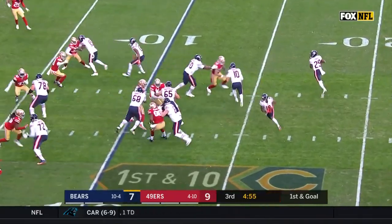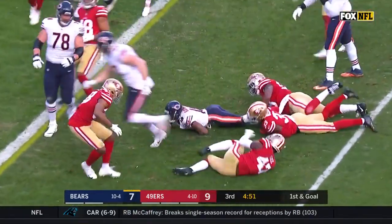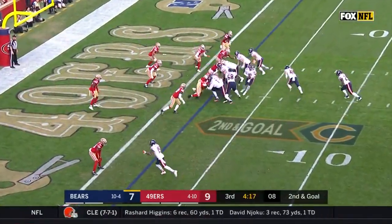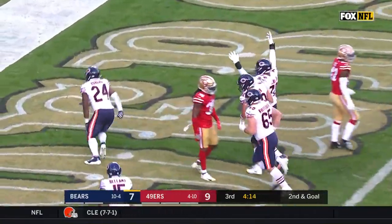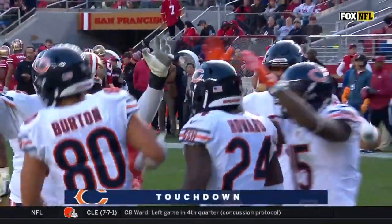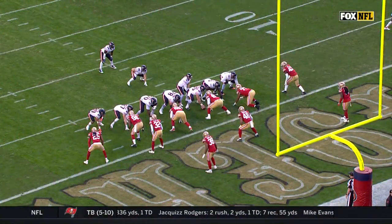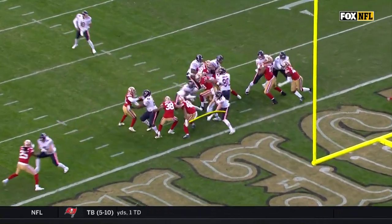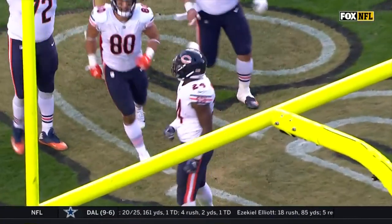And on first down, they come the other way with Gabriel. And he's inside the 5- to the 3-yard line with Jordan Howard. And Howard into the end zone — a touchdown, Chicago Bears. You've got two guys in one gap. It's simple, whether you're out in the field or on the goal line.